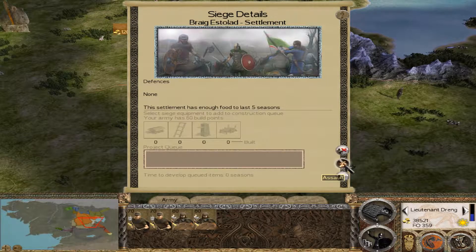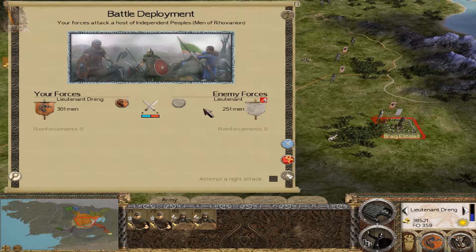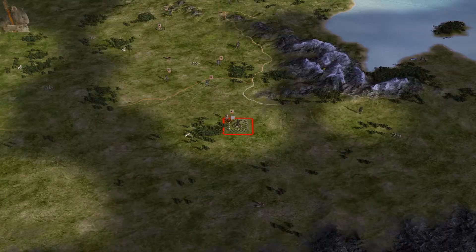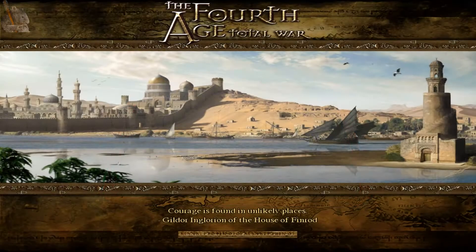Alright, so the first attempt crashed — crashed the entire computer, not just the desktop this time. But that's alright, we can do a better job. I accidentally deployed my units on the wrong side of the city in the first attempt. It won't make that much difference ultimately, but I'm going to save a little tedious repositioning of the troops.